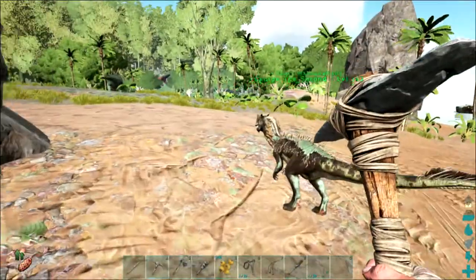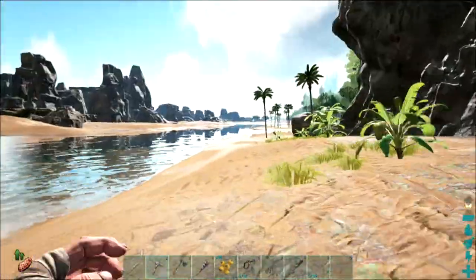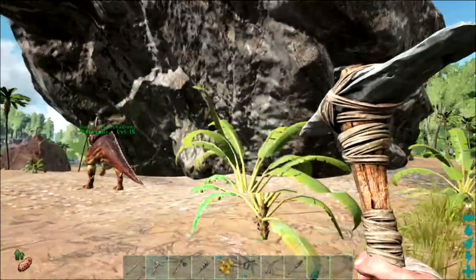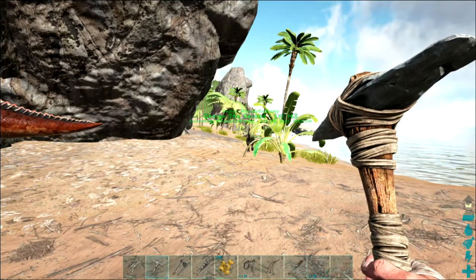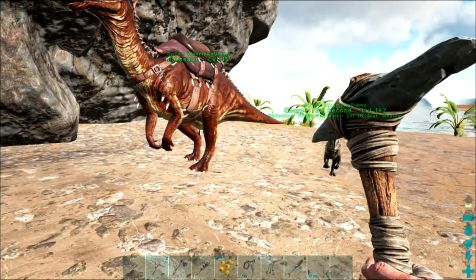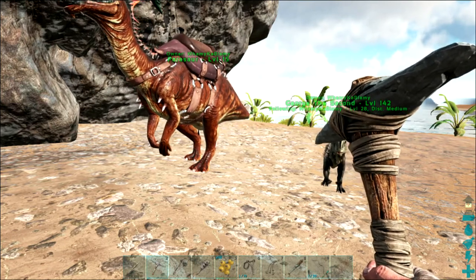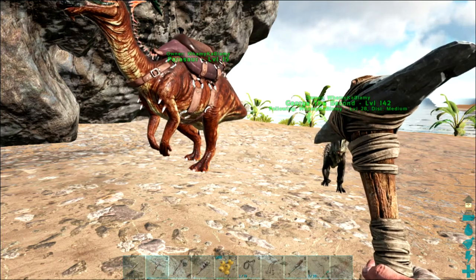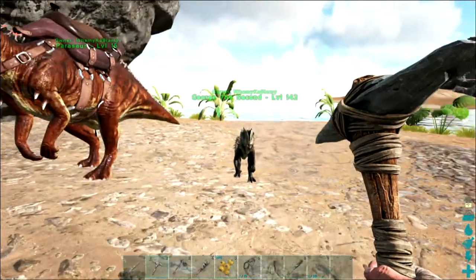Potentially you can use this method to tame higher level trikes, but the problem is that the higher level the trike and the lower the technology you're using — for example I'm going to be using a bow rather than a crossbow — the more chance they're going to run off. You are quite close to the sea here so they may run into the sea. So I'm going to do a demonstration with a lower level, and to tame a nice high level I will use a taming pen, which is another method.